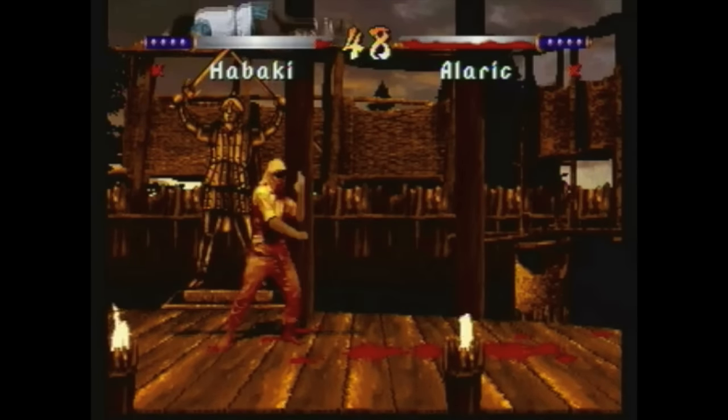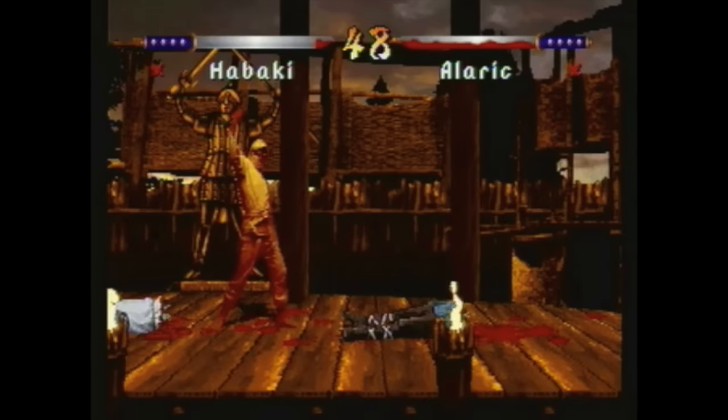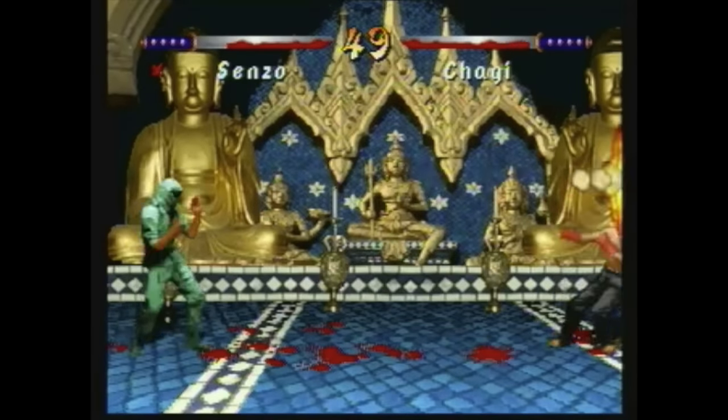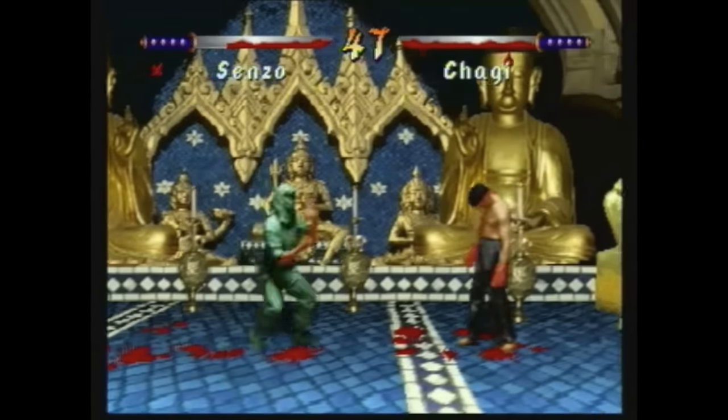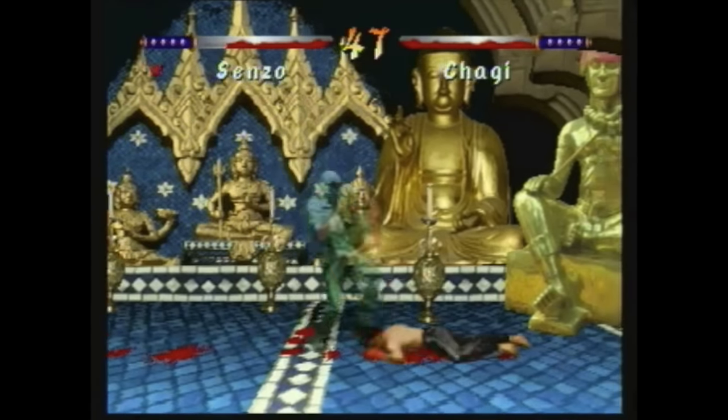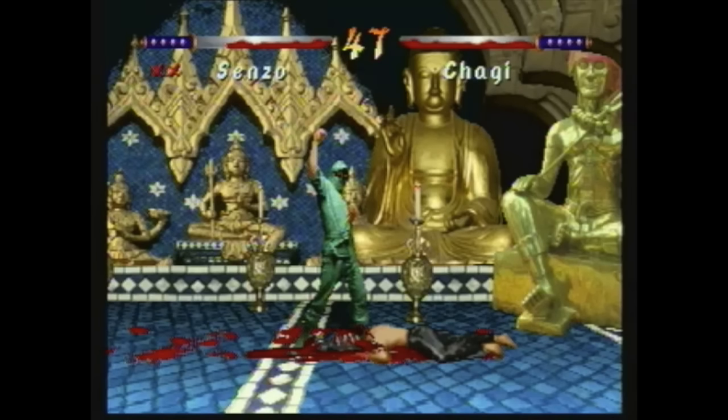At the start of the game, you can actually only select between one of two playable characters, who are Senzo and Habaki — two ninja brothers who are essentially the exact same character with the same special attacks. The only major differences between them are that one is green and the other is orange, and that they have two different finishing moves.